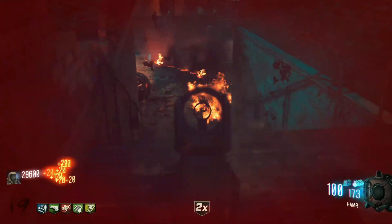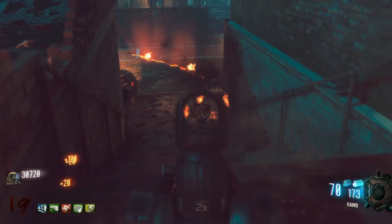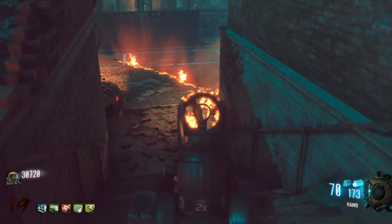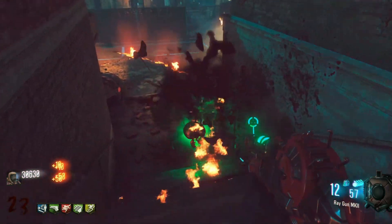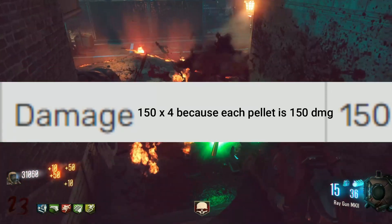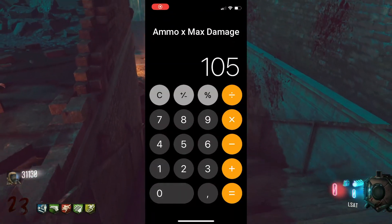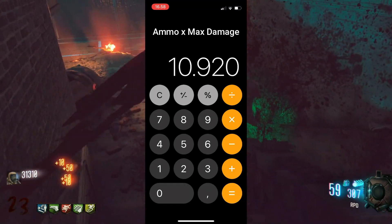Now that I've explained each gun, let's put them side by side. The max damage of the M14 without any multipliers is 105. The max damage of the Olympia, however, is 600 — a whole 6 times more than the M14. If all of your shots with the M14 are at very close range, you deal a total of 10,920 damage.